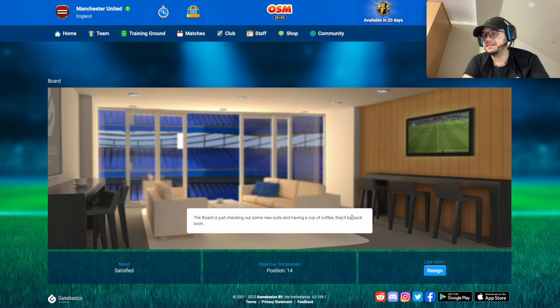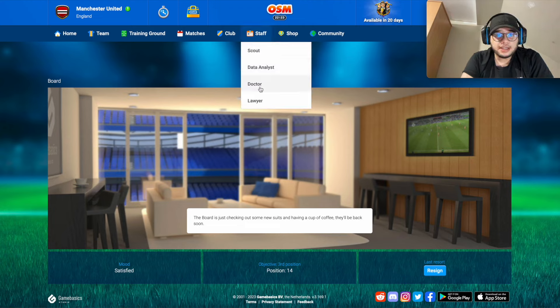The club board section shows your president's opinion on how the season is going — whether they're happy or not. If you're unhappy with your team, you can also resign and choose a new team with no problem.